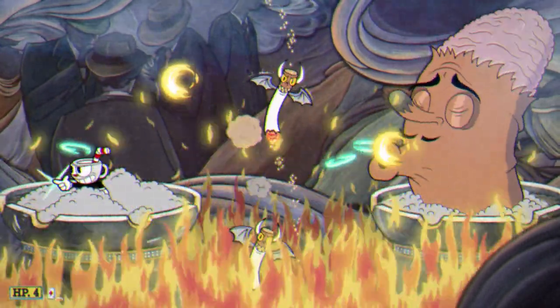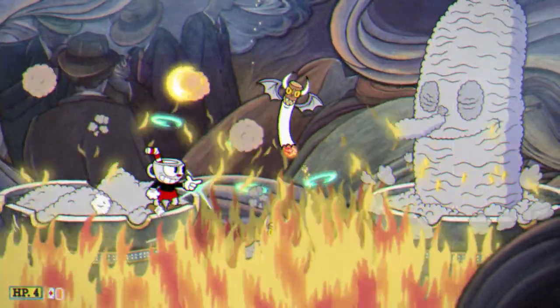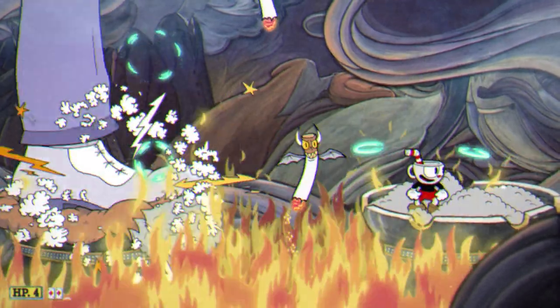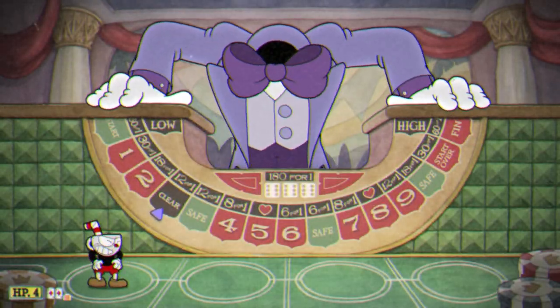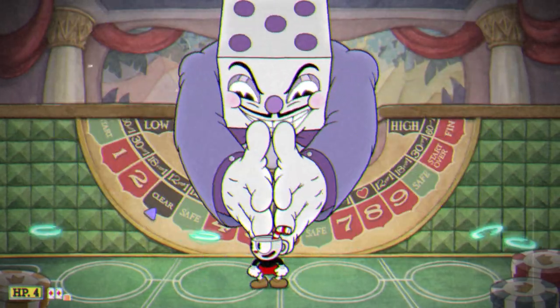I'd recommend using Invincibility if you have more troubles keeping your HP, and otherwise use the other supers to max out your damage. For your charm, Smoke Bomb and, surprisingly, Parry Sugar are great for this fight. Smoke Bomb allows you to dodge many of the attacks that the mini-bosses will throw at you, and Parry Sugar is great if you're not confident with your parries overall, and hitting the dice is much easier as well.